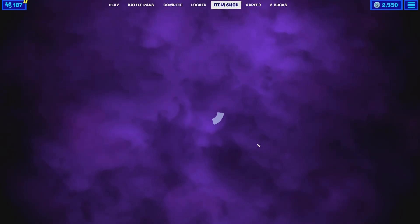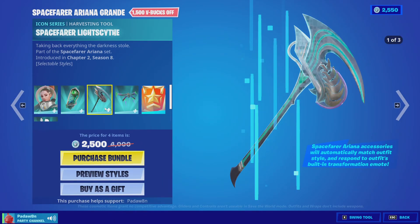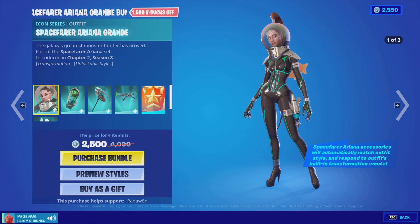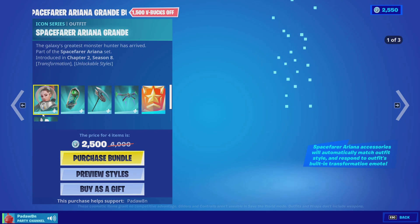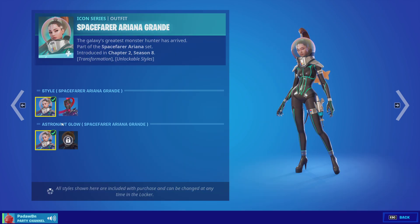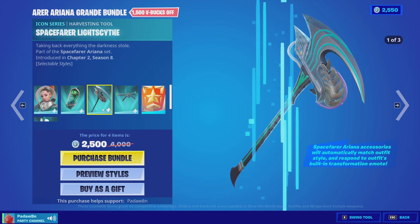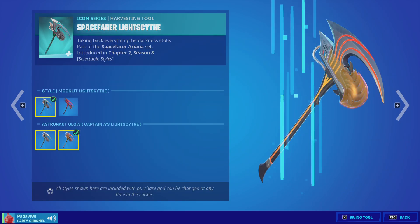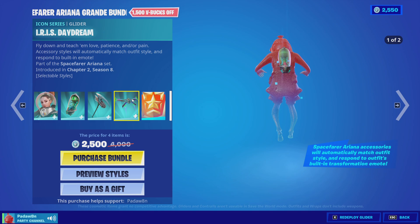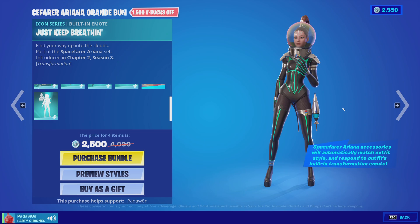Tonight we're gonna be getting the Ariana Grande Spacefarer skin. That's so weird — why do they do another one? And the Iris back bling with the Spacefarer Light Cycle pickaxe. This has four styles as you can see here. We have the Iris Daydream back bling, and the challenges, and the emote.